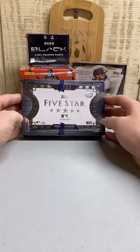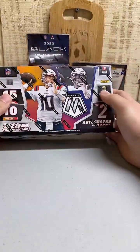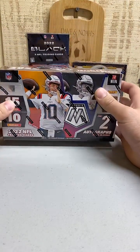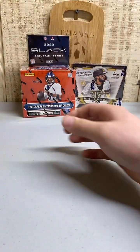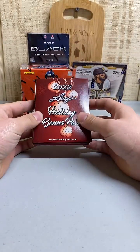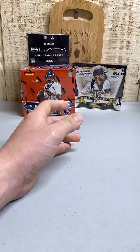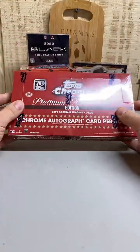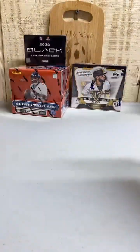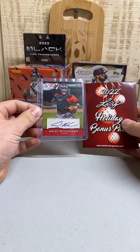We have about 10 or 11 spots left on the Topps Five Star, that's a random team break as well. We have a pick your team break up for Panini Mosaic hobby box, not a whole lot of spots left on that. We have these Leaf Holiday packs up on our website and on eBay - they do come with some decent cards. We also have a mega mixer which is Select Tier One, Inception, Topps Chrome Platinum Anniversary, and Topps Chrome Black.